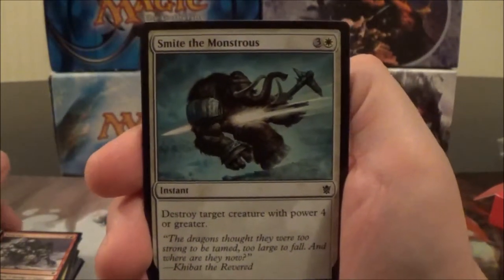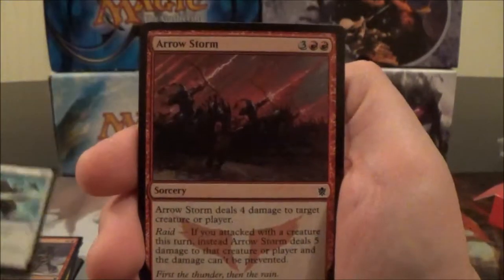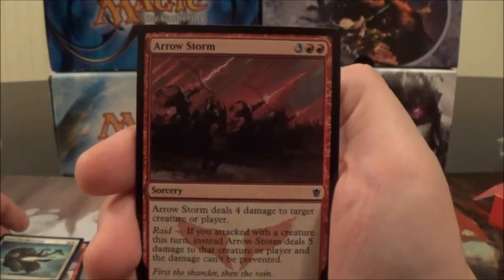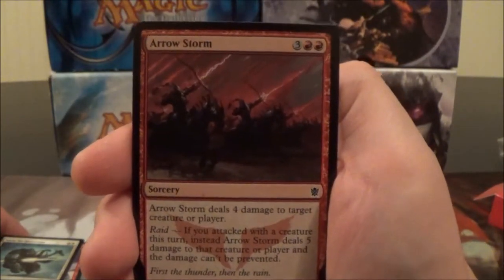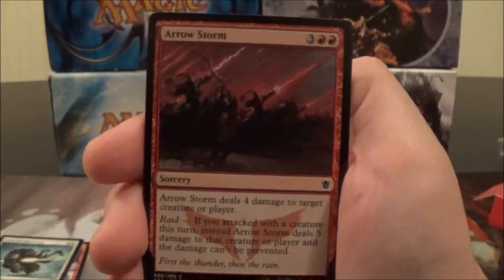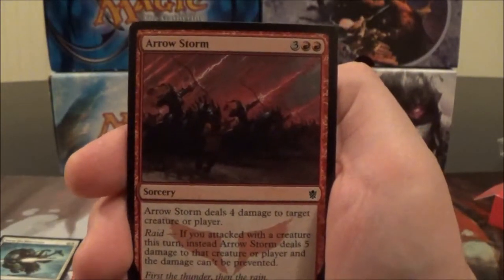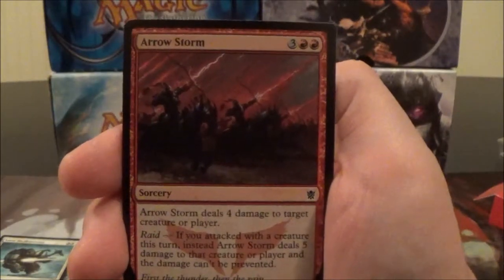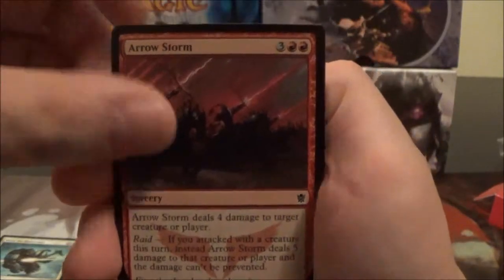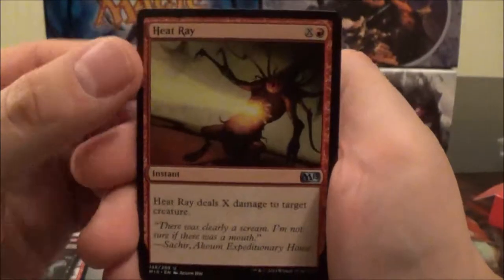Here we have Smite the Monstrous, a four-cost white instant: destroy target creature with power four or greater. Arrow Storm, a five-cost red sorcery: deals four damage to target creature or player. With Raid, if you attacked this turn, it deals five damage instead and the damage can't be prevented. Here we have Flesh to Dust and a Heat Ray.